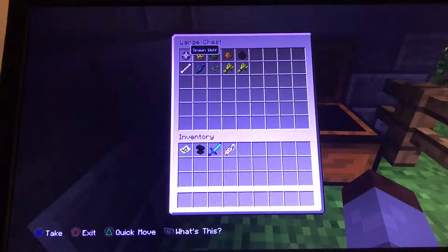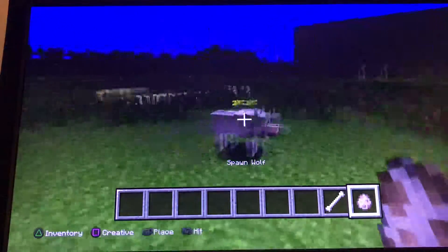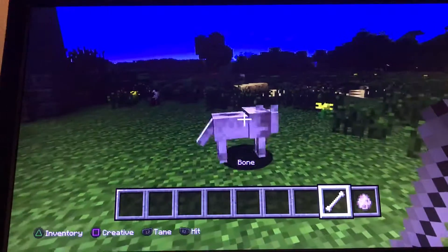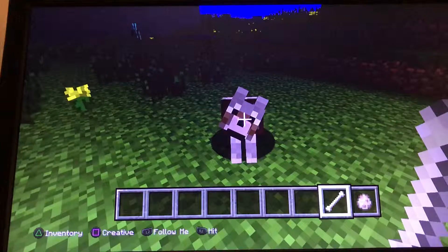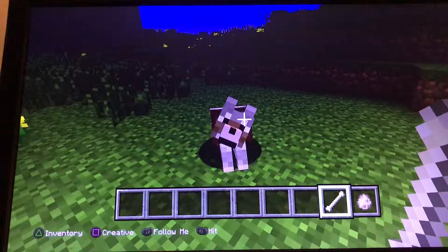So here it is — there's a wolf in this game. If you spawn a wolf it's gonna look like this, and if it doesn't want to follow you, you're gonna have to tame it using a bone. Watch and learn — there it is, you tamed your wolf. All you need is a bone to tame it and it turns into a dog.